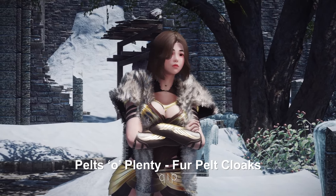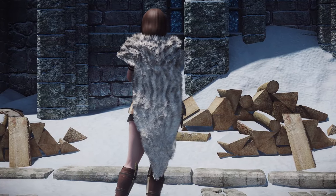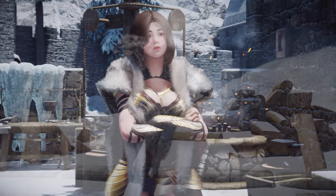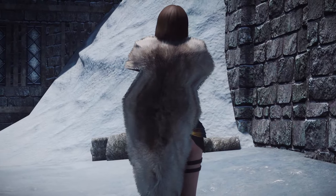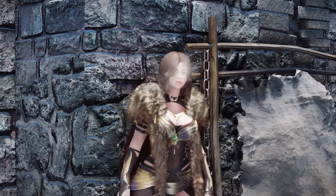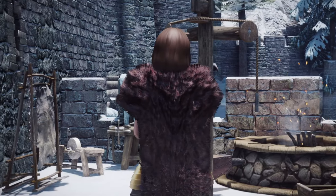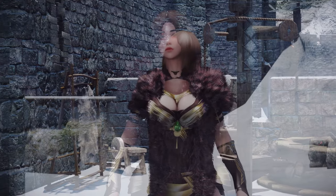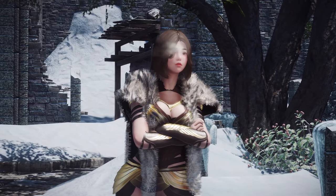Next up is Peltso Plenty Fur Pelt Cloaks. This mod introduces new Fur Pelt Cloaks to the game, designed for both male and female characters, offering cloaks with lush, physics-enabled fur. Players can craft these cloaks at the tanning rack, choosing from a variety of animal pelts such as bear, fox, and wolf, enhancing immersion and providing a way to diversify and realistically adorn your character's appearance.